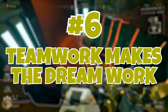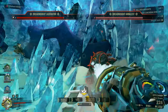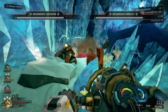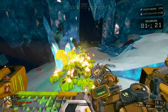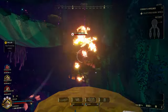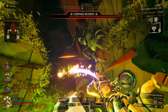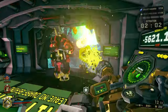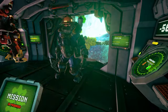Teamwork makes the dream work. Last but not least, make sure to work together with your teammates to maximize the effectiveness of your capabilities. The driller has a lot of very strong usefulness that he can provide, making him a kind of jack of all trades in many situations. As such, you should communicate your plans and work together with your team to achieve success. The engineer's platforms can be strategically placed in junction with your tunnels to create elevated positions or bridges. By working together, you can create a formidable stronghold and efficiently tackle any obstacles that come your way. Also, the gunner can effectively use any choke points that you give him with his heavy firepower in order to take out swarms efficiently.